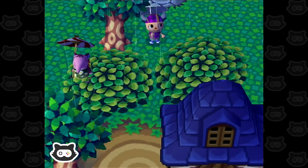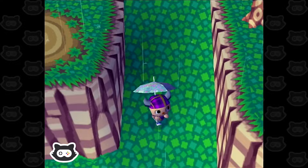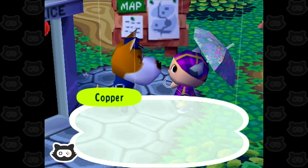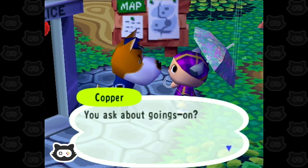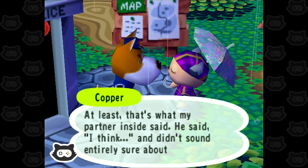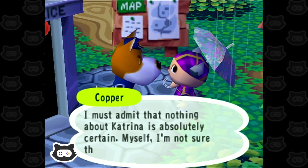We also need to check with Copper to see if there's any strange goings on. 'You ask about goings on? I have heard that Katrina the fortune teller will be in Mauryland on July 15th.' We must remember — July 15th, so that's not tomorrow, the next day. At least that's what my partner inside said, and he didn't sound entirely sure about it. 'Nothing about Katrina is absolutely certain — I'm not sure that's even her real name.' I feel like there's a conspiracy there.